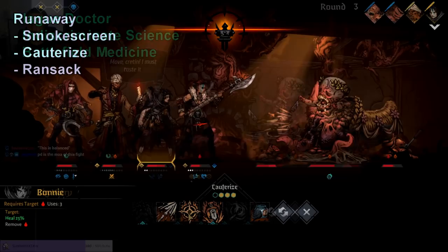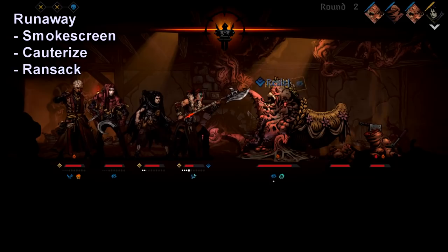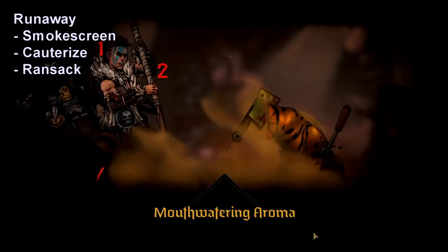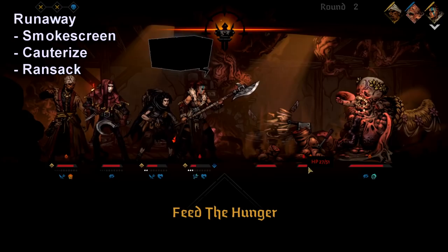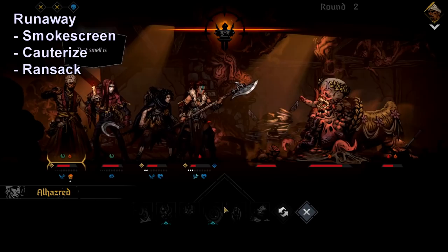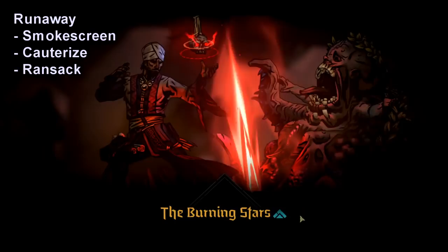Runaway is also good in this fight. She has Cauterize to help deal with the bleed damage from Maws of Life, Smoke Screen which applies double blind to really slow down Harvest Child, and Ransack — which can move Runaway forward and pull an enemy one space. You can use it to pull the baby up front if you're prepared for Maws of Life, but the biggest reason to use Ransack is that it's a dance move, so Runaway can reposition past teammates who've been displaced without any extra effort.